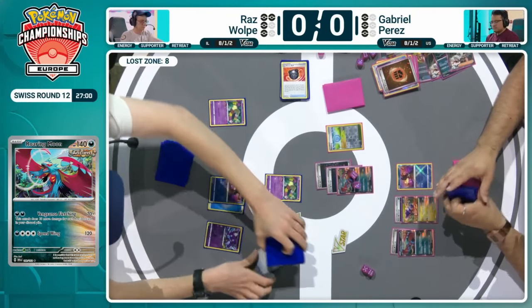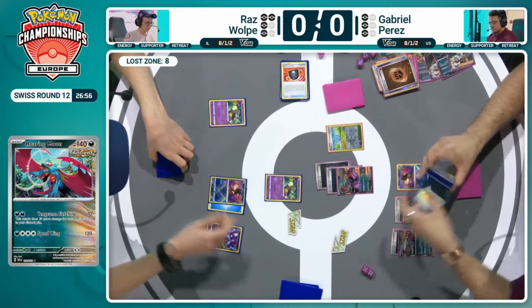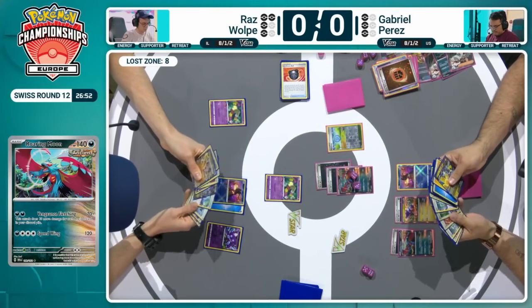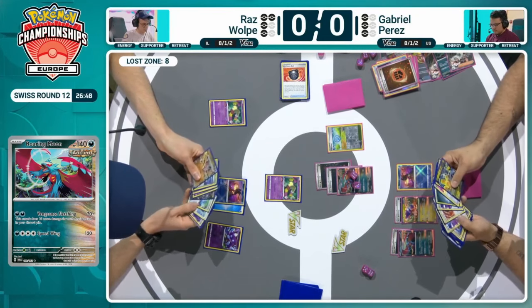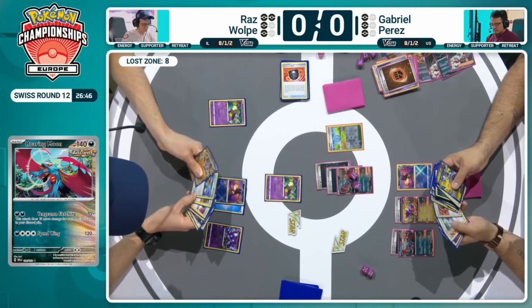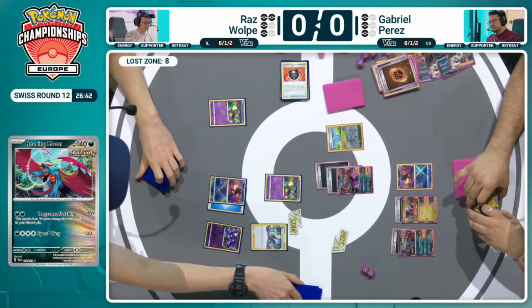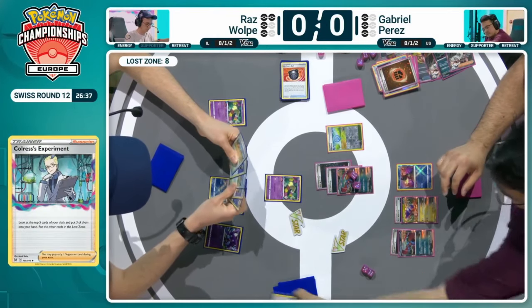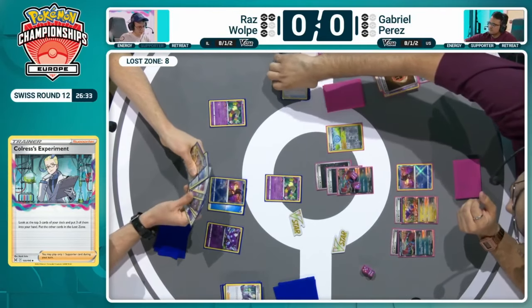With the Pokégears and the Awakening Drum, typically Ancient Box players will hold them to try and use them when the hand starts getting disrupted. The Pokéstops are often sticking now with the stadium counts in most decks being a bit lower, so if you put a Pokéstop in play it's often available, and it can just be the saving grace you need to find that last card. But no disruption yet though — just a Colress's Experiment. Still plenty of time to try and disrupt later on.